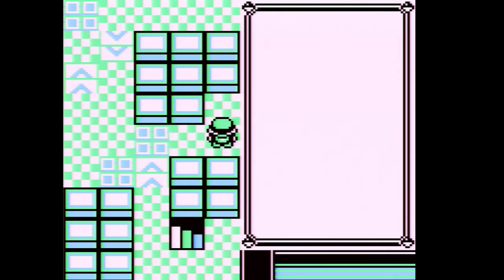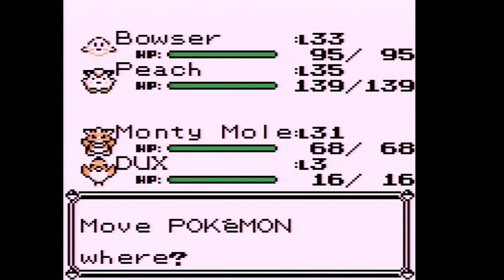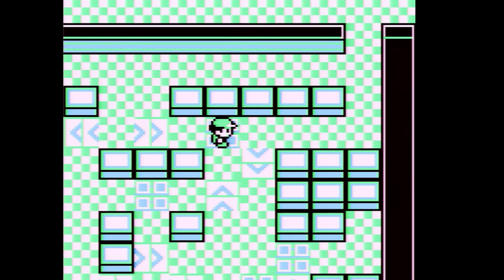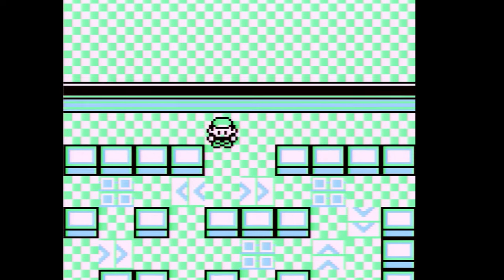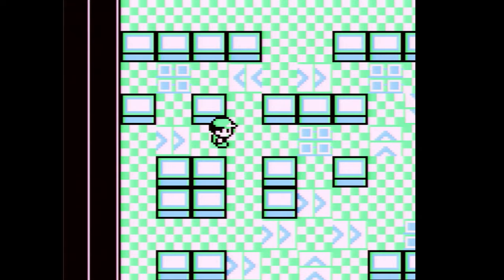One more level up and Jolteon might learn something. I want to get Hawkwind up a couple more levels — I think at level 30 it learns Drill Peck. It's one of the best Flying-type moves in the game, probably the best: it has higher base power than Fly and it's more accurate than Fly.